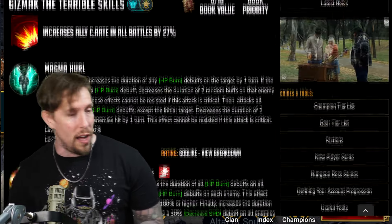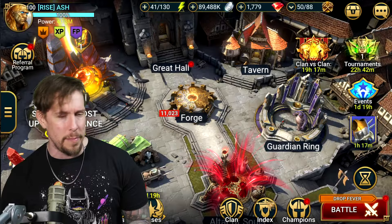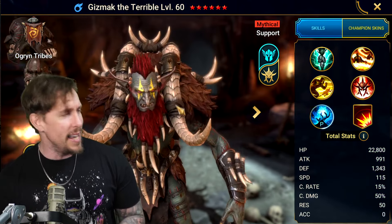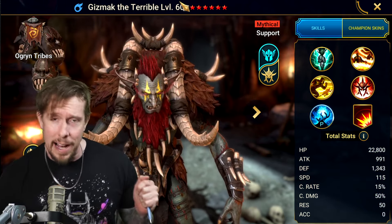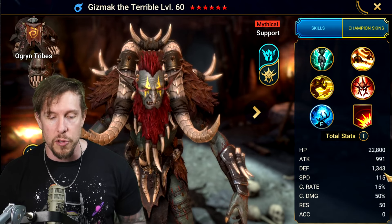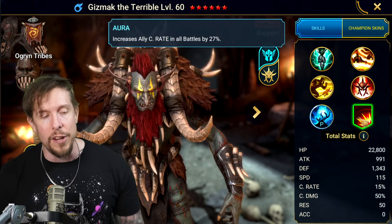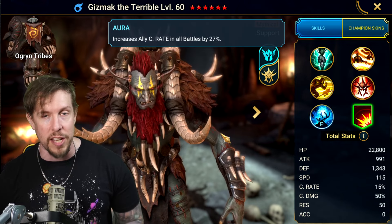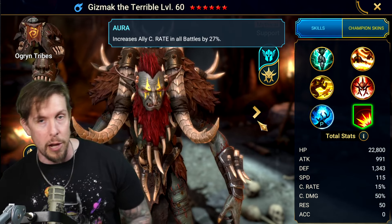He's the only mythical in the Ogren tribe at the time of this recording. On his base form he has almost 23k base HP, 1343 base defense — really solid — and 115 speed, very fast. He also has a passive that increases crit rate in all battles by 27, so you can build teams around that extra crit rate or benefit support damage dealers you're not building to 100% crit.